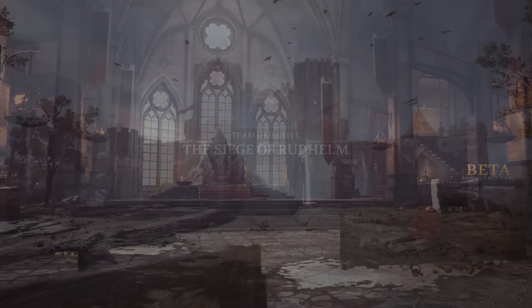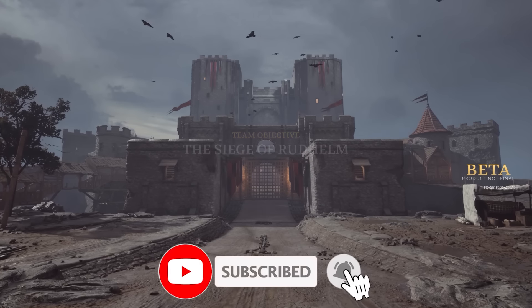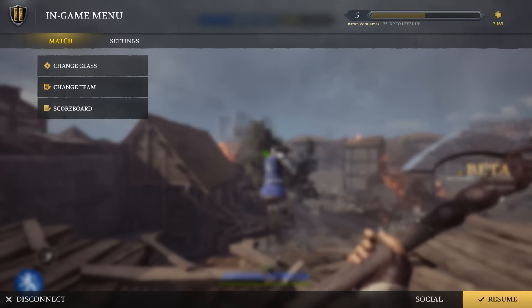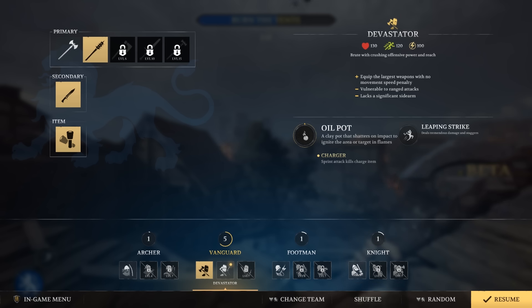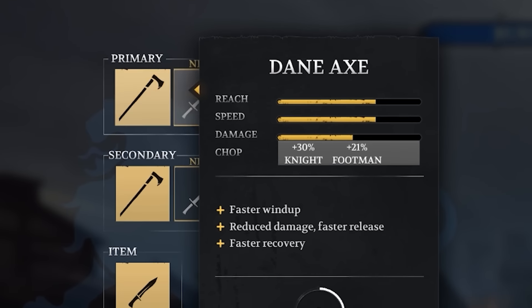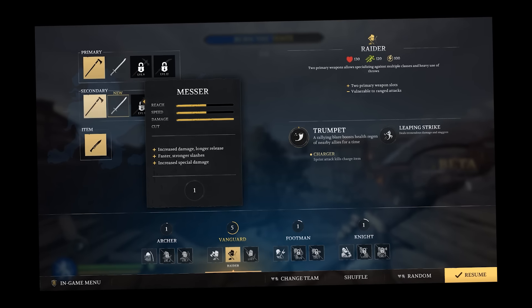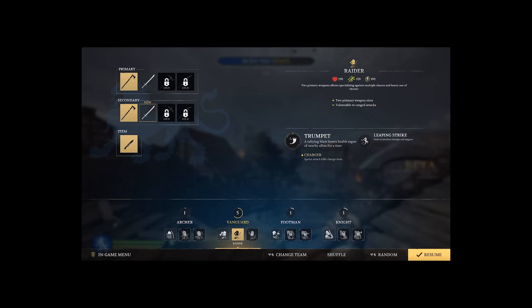Welcome back to Chivalry 2. Today we're gonna be participating in a siege battle, but I'm gonna show you a different sort of weapon variety because I've been upgrading my class. I've now gotten to level 5 in the Vanguard so I can use a giant war club. You can see all the different weapons depending on your level, and you unlock various playstyles within each class. I was doing double axes because the most fun thing to do in this game is throwing axes — when you get a kill it's so satisfying.